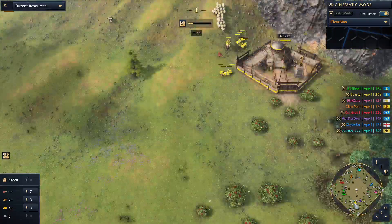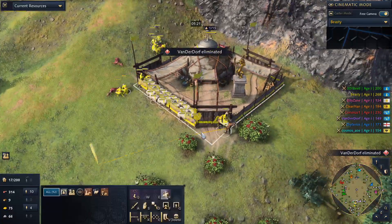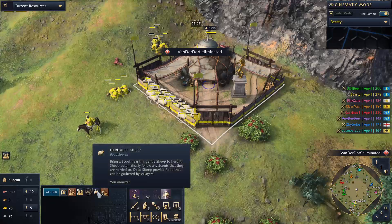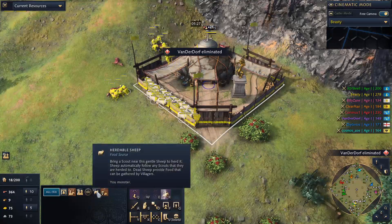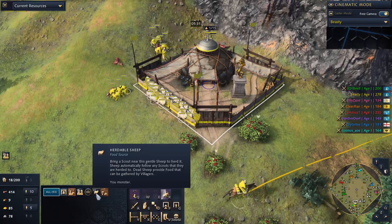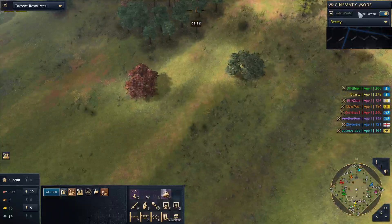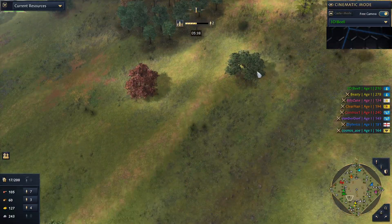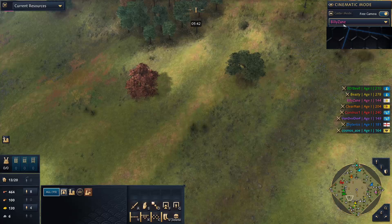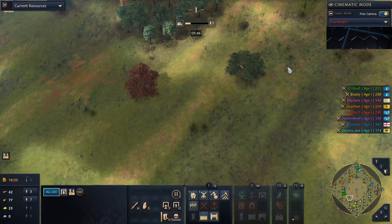Oh my — Beastie has 33 sheep in this game! 33 sheep — can you imagine? That's a great amount. Let's compare: B has one sheep, Blizzane has zero, Clearman has five, and red player has zero.